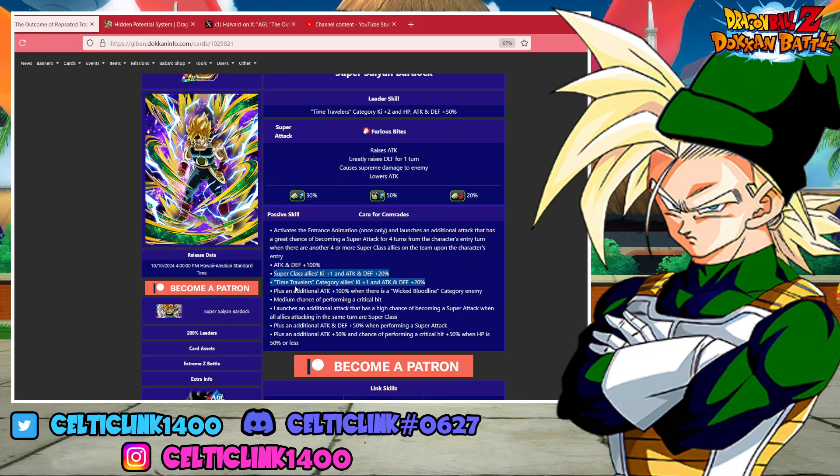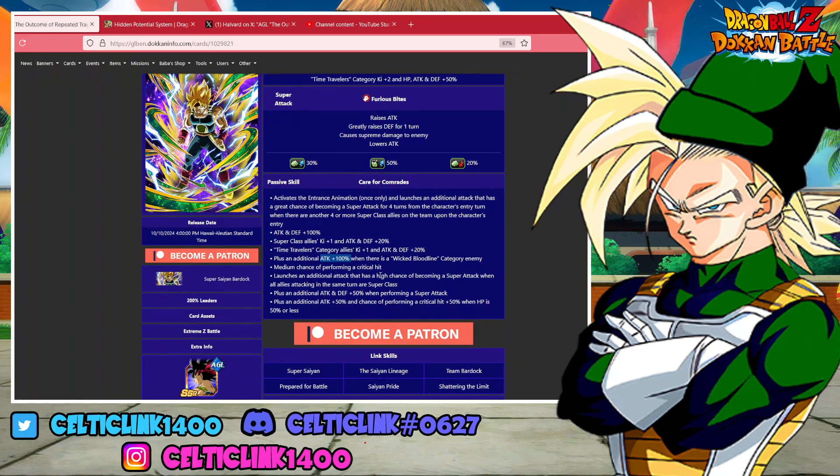I don't think there are many free-to-play units that are 50% support, so they might just leave this entirely. But I could definitely see the attack going up to 150% or even 200% when facing wicked bloodline. I can see this being bumped up from a medium to a great chance of critical hit on his passive, and then this bumping up to 150% as well.